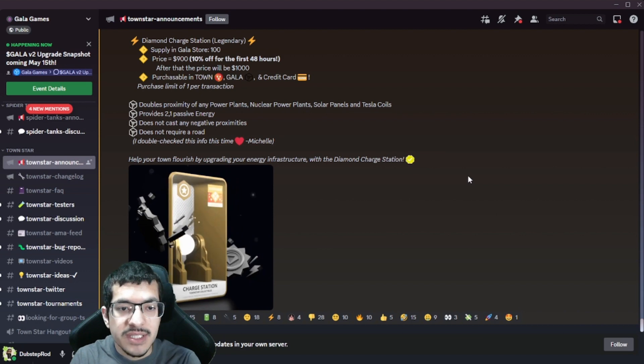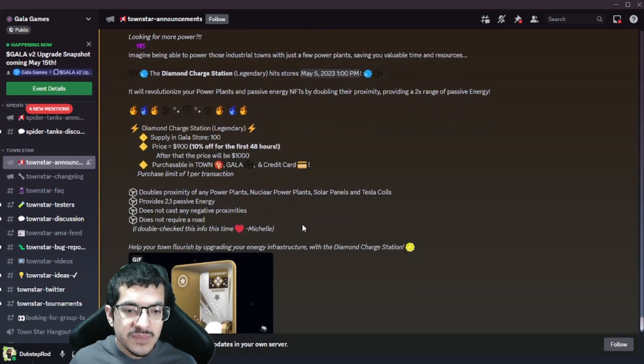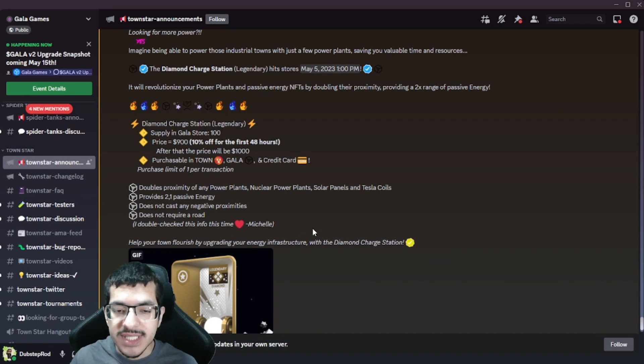Even though only one is purchasable per transaction, what people tend to do is as soon as they buy one, they just go back into the store and buy another one - nothing is stopping you. You can just make another transaction. Lately they've been putting out the link to the actual item before it goes on sale, and what some people do is open multiple tabs of that link. As soon as the time hits where it goes on sale, they refresh those tabs and quickly try to buy the NFT in multiple tabs to get multiples of them.